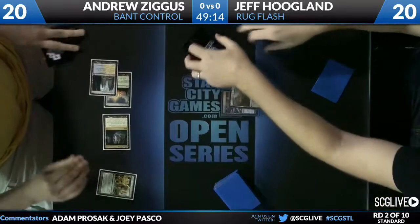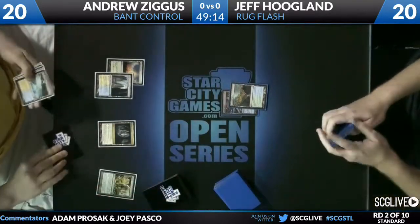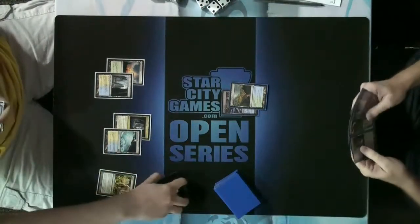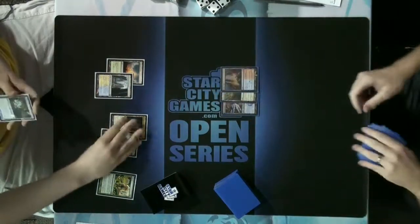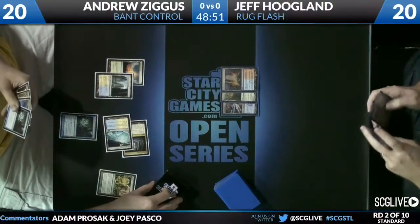The Aetherling coming into play shortly. Jeff is doing his thing, just playing land and saying go. One thing I love about Jeff Hoogland — he has two copies of a card he really needs in this type of matchup.